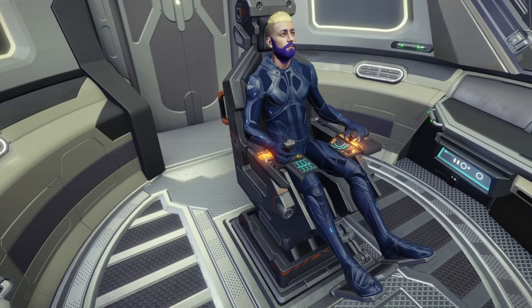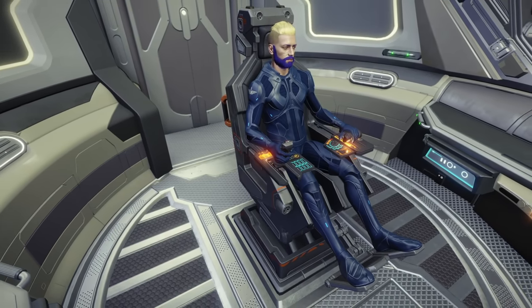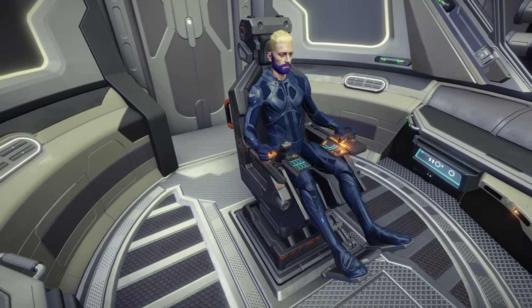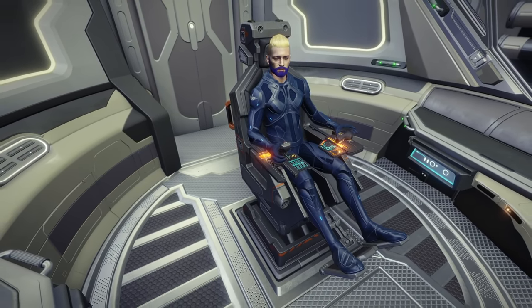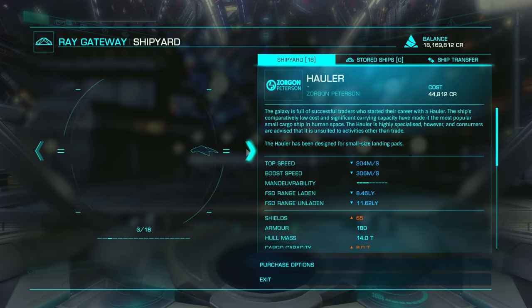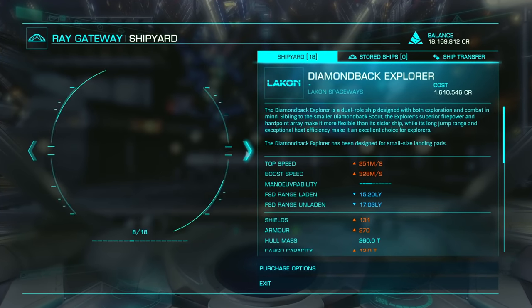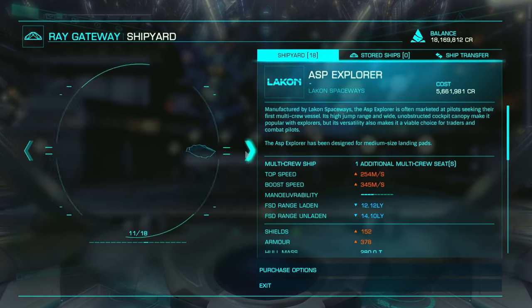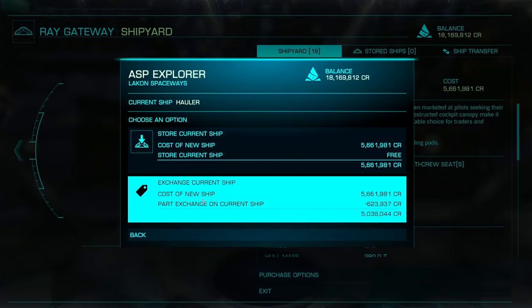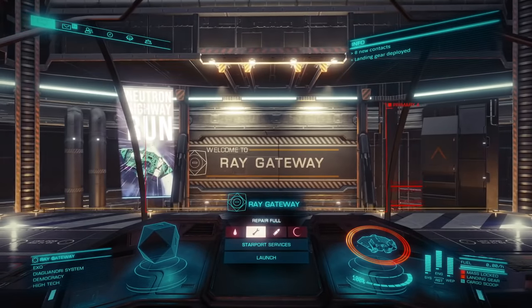I did a little more field testing after shooting all the footage for this best start, and I determined that you must scan the surface of these planets — not do it from a distance — if you want to make a whole bunch of money. After the rebalance to exploration, it seems like FDev slightly nerfed the long-range exploration tactics and buffed the actual scans of the planet and moon surfaces. Regardless, we have plenty of money to get ourselves into the Asp Explorer, which is our very next ship to buy in order to progress quickly.